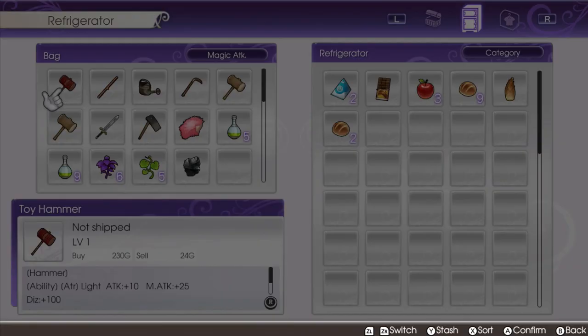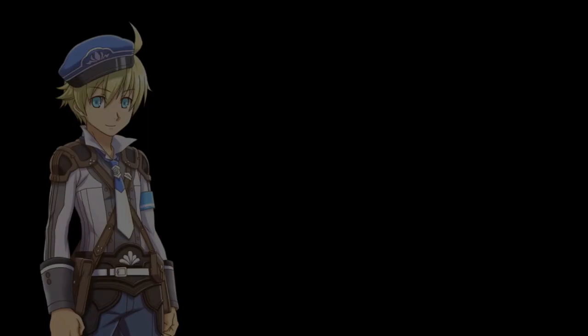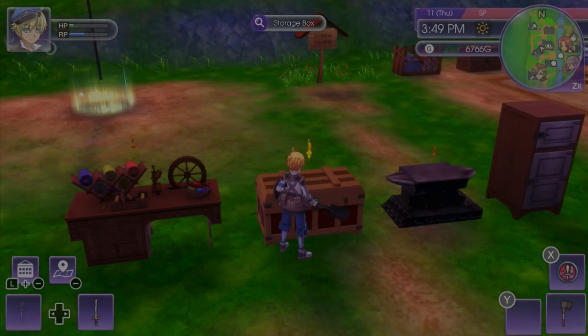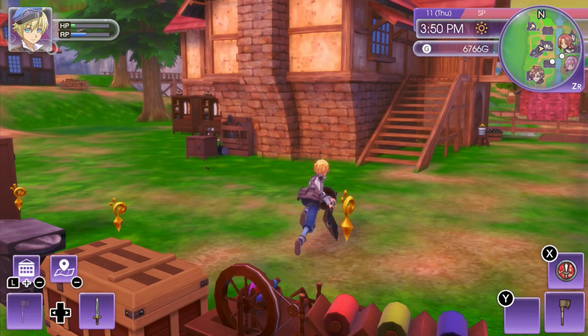We're also going to come over here and put some stuff in here — pretty much all of this. I don't need any of that right now. I shouldn't care too much about all these herbs because I'm going to be getting so many anyway. It's not really a big deal.